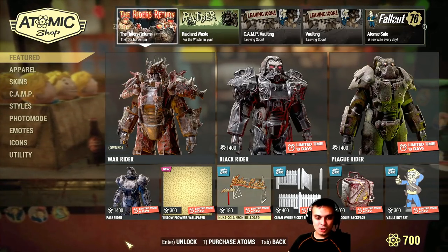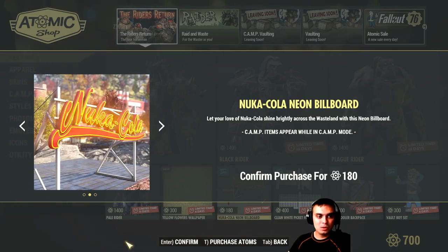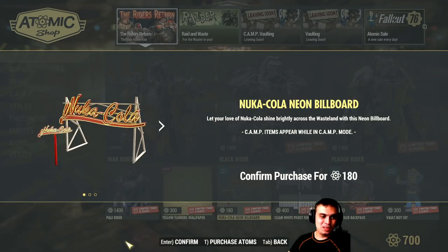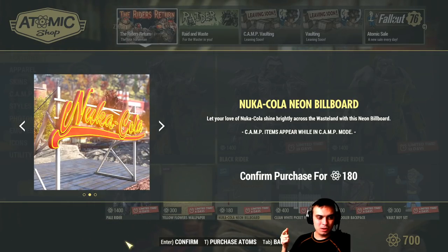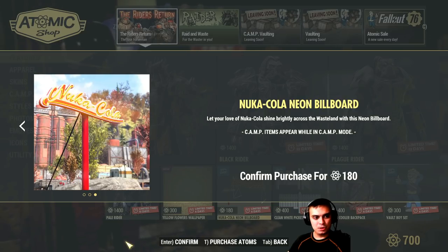Nuka Cola Neonboard at 40% discount - wow! I don't know if I should get it. It's only 180 atoms, but the problem is these things drain a lot of build budget. I have the Mothman one and the West Virginia one, and I think there's also a limit on the amount of billboards you can place - like two if I'm not mistaken. I'll give it a thought and maybe make a before-you-buy video on it.